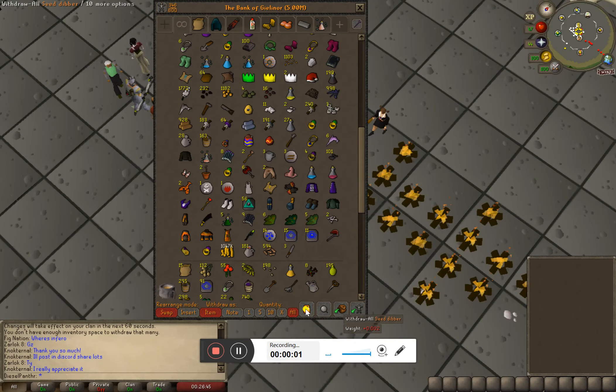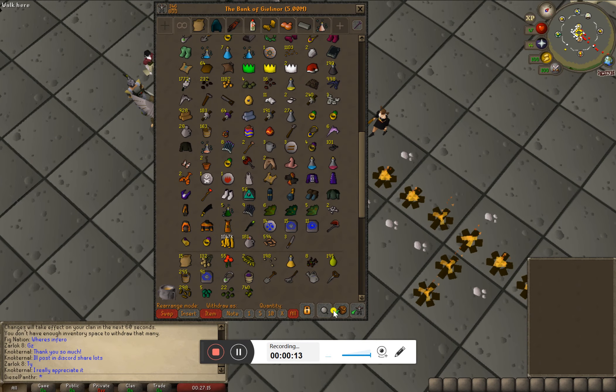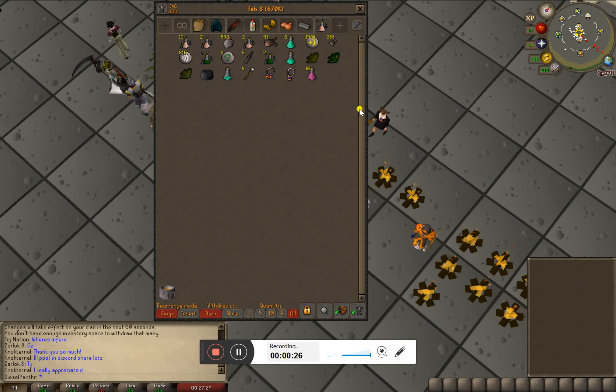Hey guys, in today's video we're gonna see how much GP I can make in 24 hours. Right now my timestamp is at 2:20 a.m. and we're gonna go until 2:20 a.m. the next day. So it is Saturday May 9th at 2:20 a.m. and we're going to go to Sunday May 10th at 2:20 a.m.